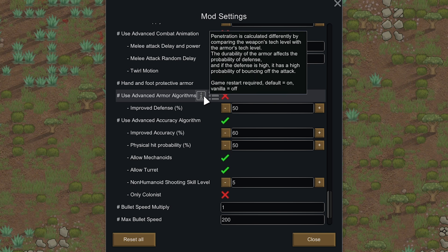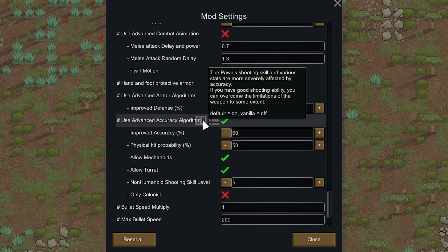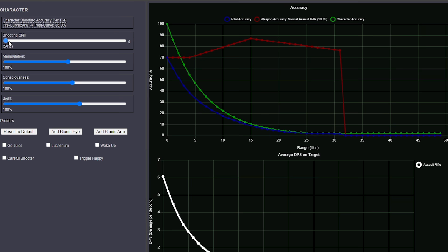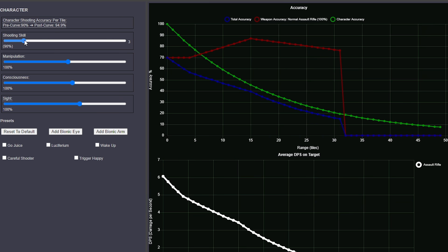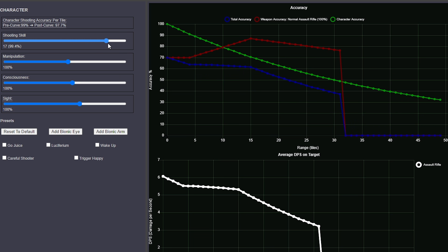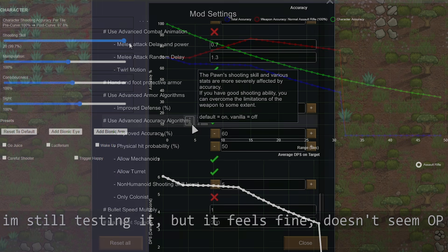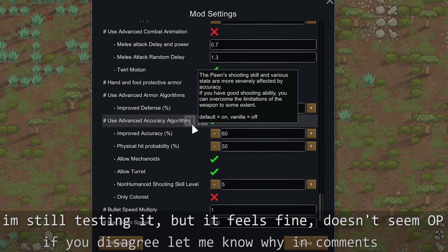I also went down to Advanced Armor Algorithms and disabled that as well — it made armor too strong, to the point where arrows couldn't really pierce highly-armored targets anymore. I did leave the Advanced Accuracy Algorithm on though. It makes shooting skill affect accuracy more, and I noticed in the base game that shooting skill doesn't affect accuracy that much — from the accuracy calculator, shooting skill has a big impact from level 0 to 3, but past level 3 the difference between a level 3 and a level 20 shooter isn't that large. With this enabled, shooting accuracy should be more reliant on the shooter's skill.